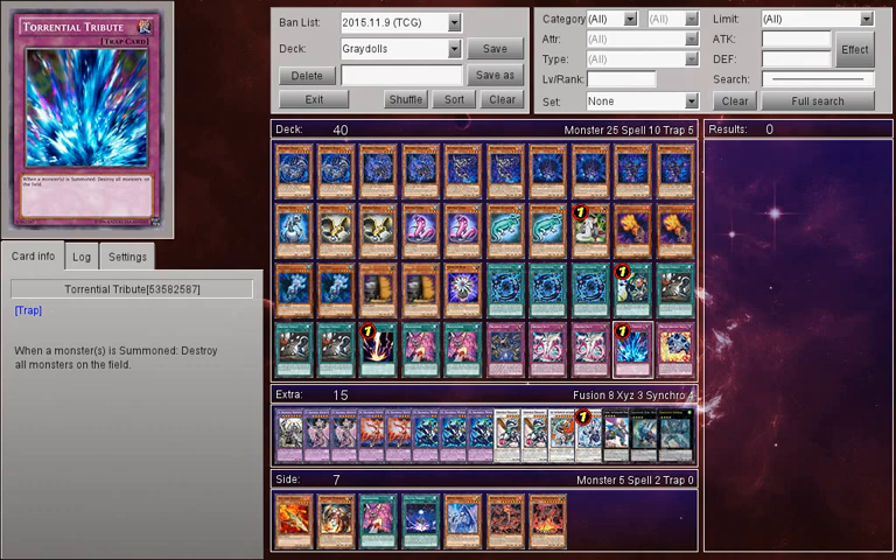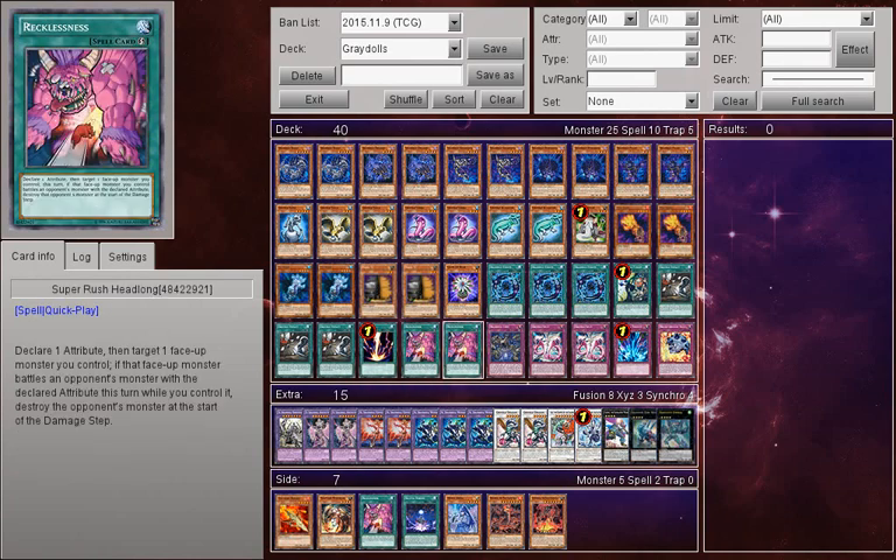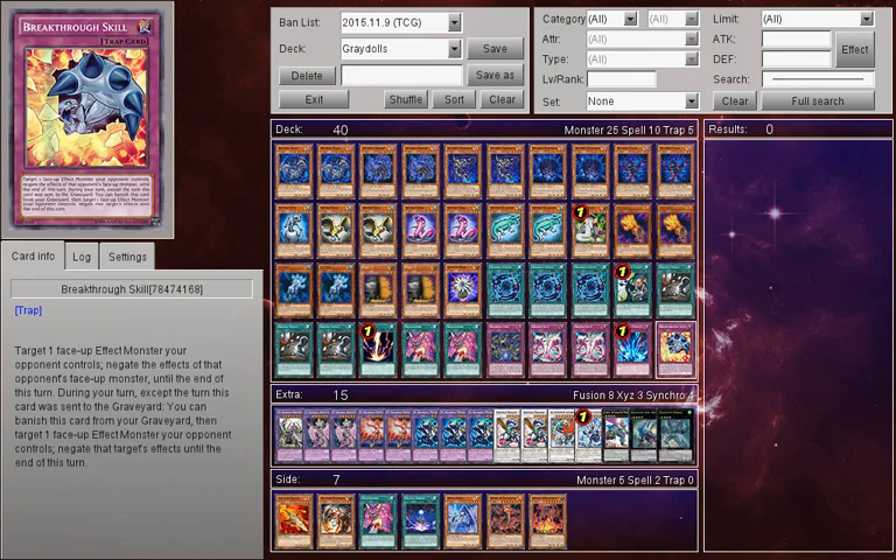One Torrential Tribute for some control aspects of the deck, because Shaddolls still benefit a lot from Torrential Tribute. I didn't want to use Dark Hole because I didn't want to put too much monster removal in — Super Rush Headlong works better than Dark Hole would. And then one Breakthrough Skill, because it's Breakthrough Skill. We don't need Veil of Darkness in this deck. Veil is no longer as applicable in Shaddolls as you would think, because Construct is dead — RIP to Construct, I will really miss you.